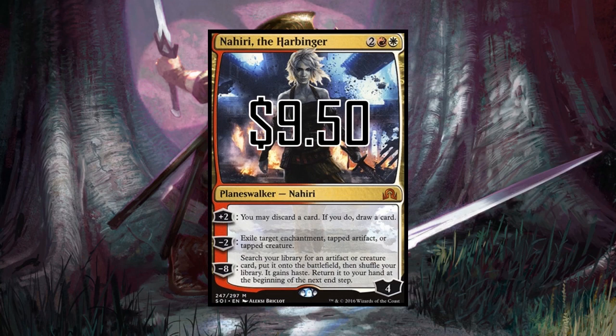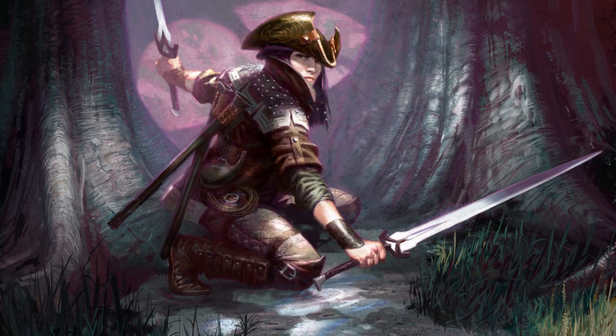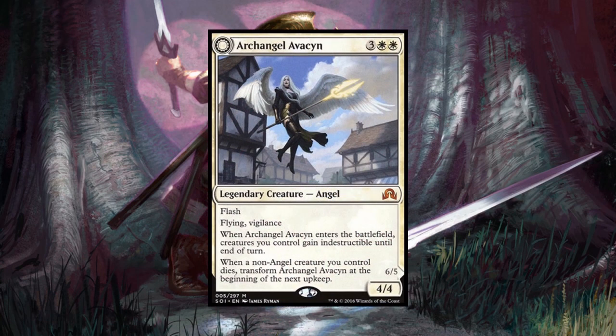I've tried a Boros deck and really enjoyed Archangel Avacyn. It looks like mono-white on the front, but this is actually a Boros commander because when you flip it you get Avacyn the Purifier, which is a red card. Archangel Avacyn is three white white for a 4/4 with flash, flying, and vigilance.